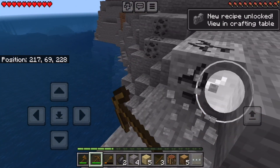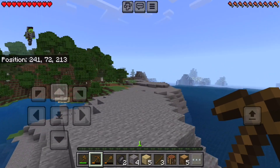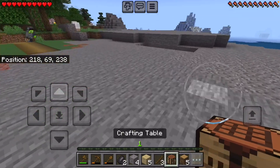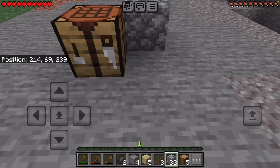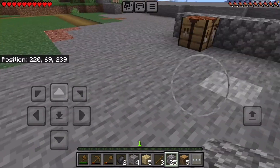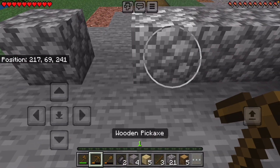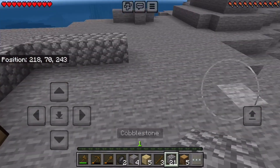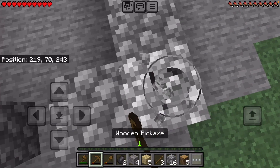There's coal right here. All right, I've collected some resources and I should start up like a little house. Let's see here — I don't need to make it that big yet.